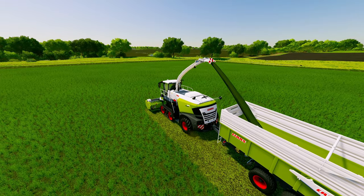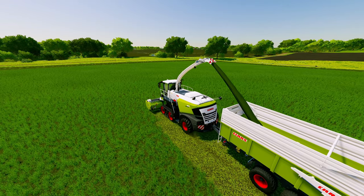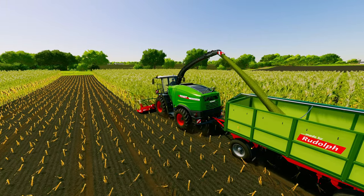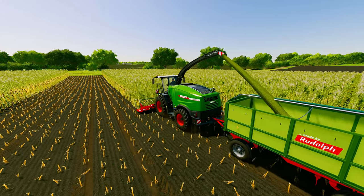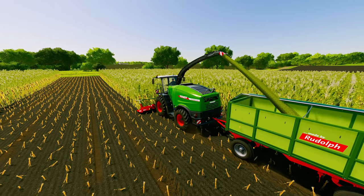Alternatively, if you use a forage harvester with a mower head, you can mow and pick up the grass in one step. If you'd rather use corn for silage, you can do that with a forage harvester with a corn header, and you can forage harvest the corn at least one stage before it's fully ready to harvest.